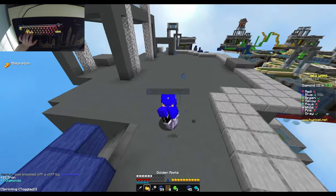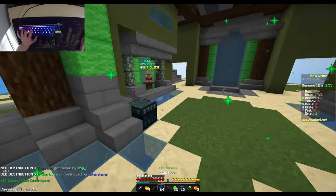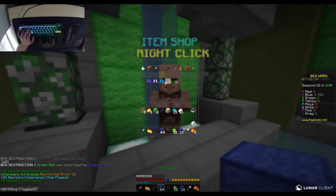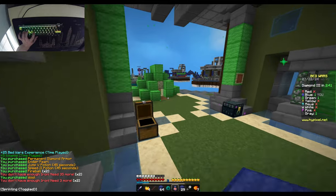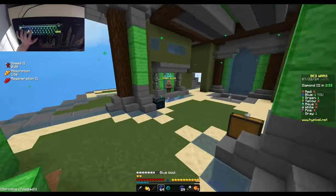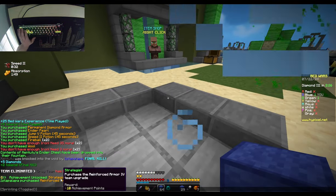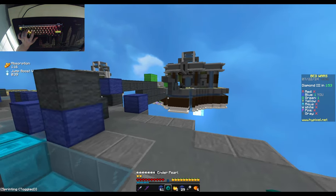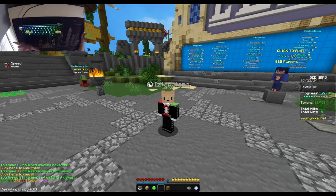That was so close — we're going to have to clutch this. Surely they go for each other though, right? We have the upper hand here, we only need one more kill. Let's get armor, a pearl, and some of that. Feed yourself to me if you must — he had diamonds, perfect. We won! That was kind of stressful.